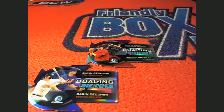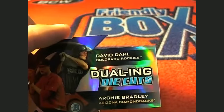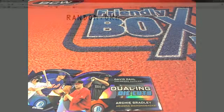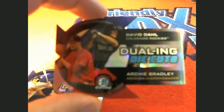Next up is going to be the dueling die cut Diamondbacks and Rockies, and that's going to be between Thomas R and George B. Let's screen share everybody in — we're going to run it through seven times. Good luck. One, two, three, four, five, six, and number seven. All right — Thomas R, that's coming out to you, my friend!